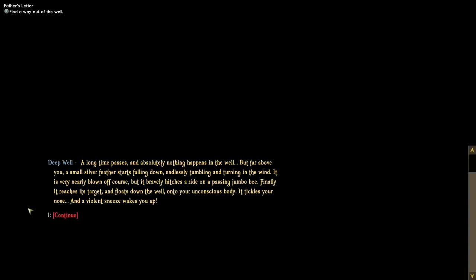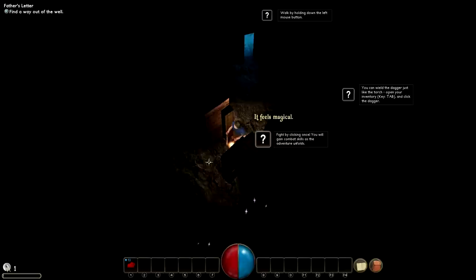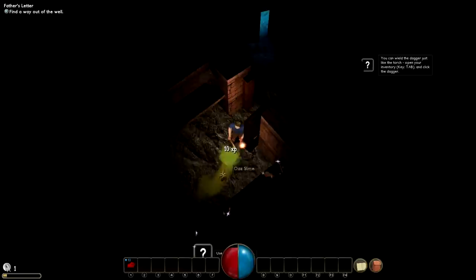Then your mom pushes you into a well, and when you wake up the next day and manage to climb your way out of that well, everyone in your village has been turned to stone and apparently your father has been kidnapped.